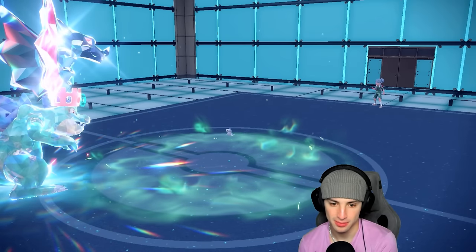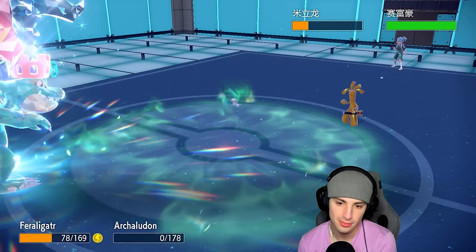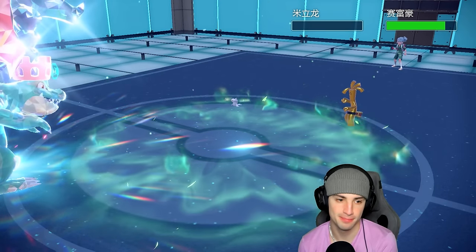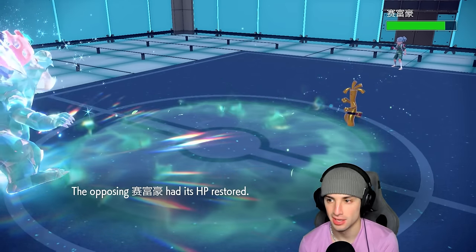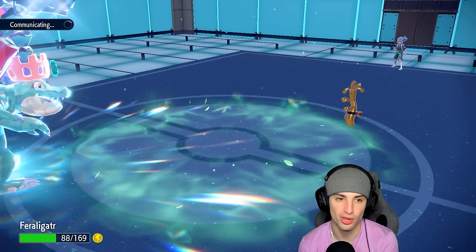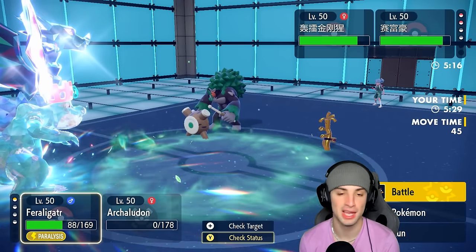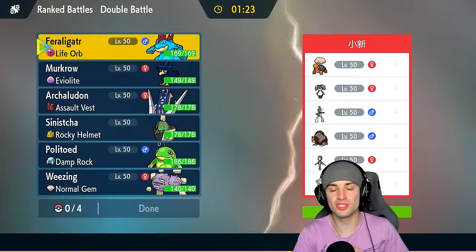Goldenglow comes out and soaks up these moves no problem. Breaking Swipe takes out Tatsugiri, but Goldenglow has Fake Out ready to go again. Protecting makes no sense here — if I protect the Fake Out, Goldenglow just KOs me with Shadow Ball or whatever it has. That's GGs. We end up losing this match. Sitting one and one — the paralyzes did me dirty, and Grimmsnarl is just such a hard Pokemon to play against.